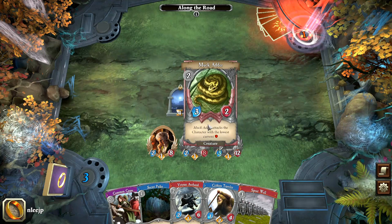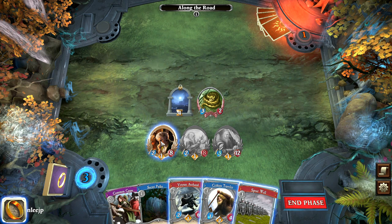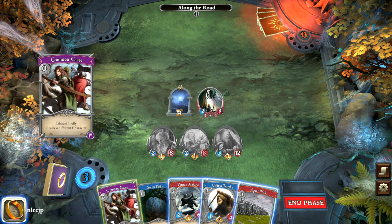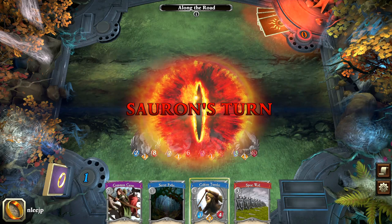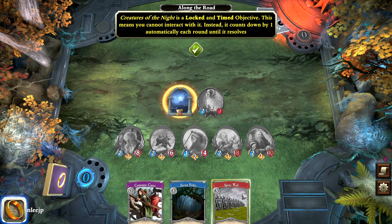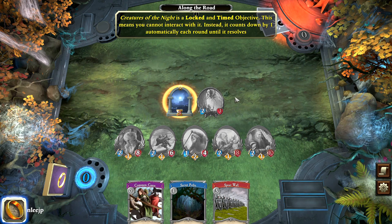Another muck adder turns up. Like any tutorial, they give the player the ability to finish the scenario and get used to how it works. This Dwarf seems to be the most useful to get into play, and we can use the Dwarf for an attack. Sauron passes. We're going to add the Seldwin Traveler as well — might as well do a bit of damage there. Because we've completed the round, the hourglass subtracts one. The objective is locked and timed, so we just have to survive until the hourglass runs down. Three more rounds to go.